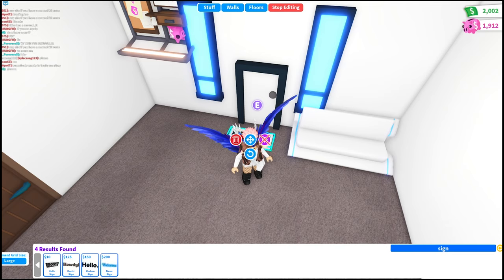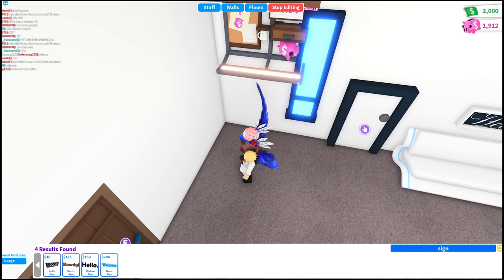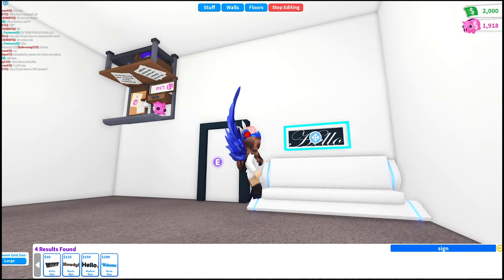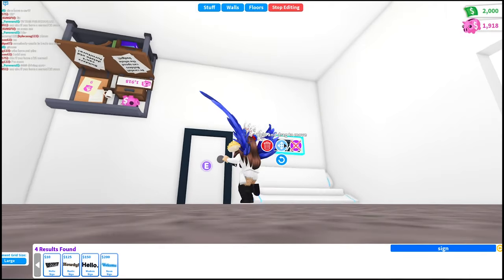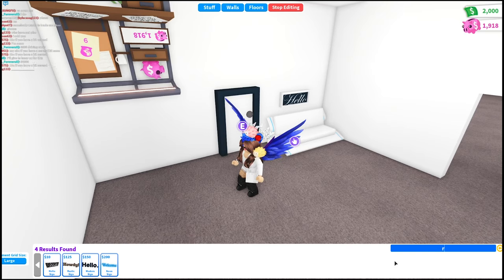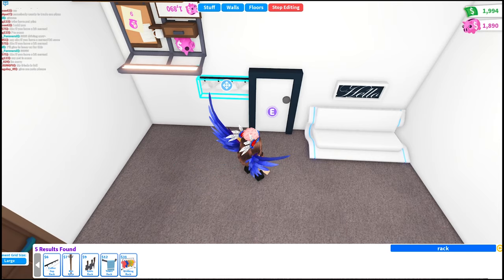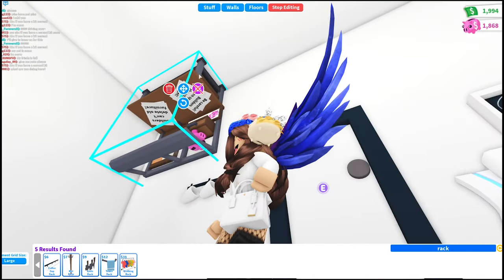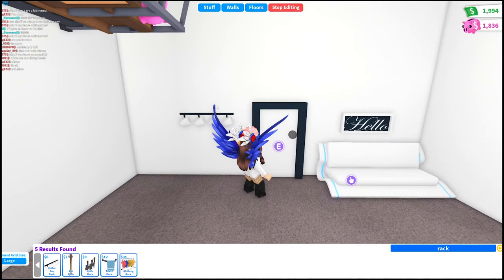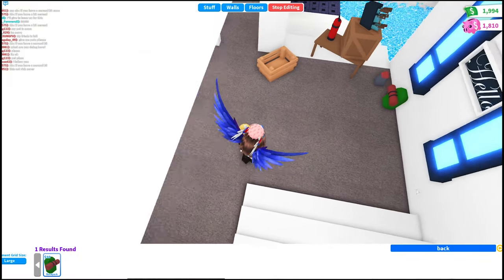I'm going to assign the hello sign. Let's see — I need to delete these windows. I changed my mind, guys, because I didn't think I was going to put it like this. We're going to put it right here. Maybe we'll put a rock, or we'll get creative with the tea cups. I usually call them tea cups because in Adopt Me I buy those a lot. I'm going to put a backpack — wait, there's already a backpack here.